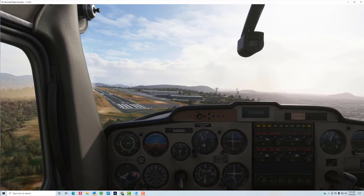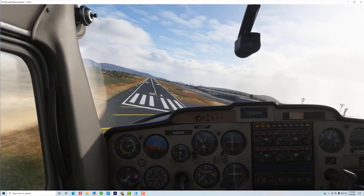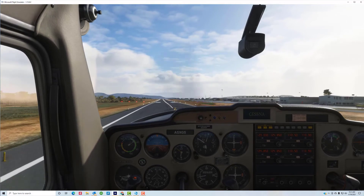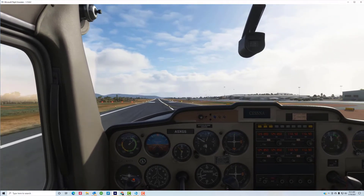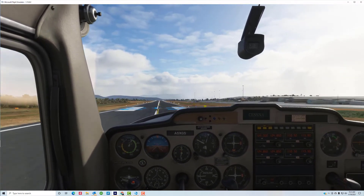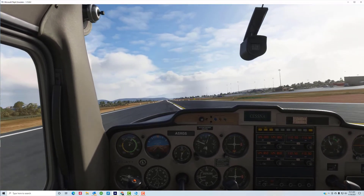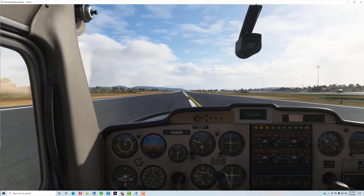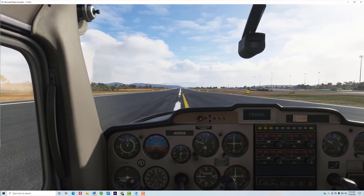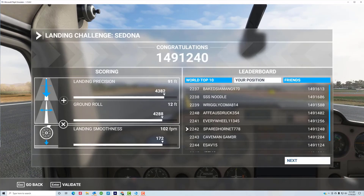Get it lined up with the runway and on the center line, and use power to hold it off the runway as long as you can with a little bit of power. Just keep holding it off as you slow it down. Hold it off. Keep holding it off. And let it touch down right on the touchdown zone. Gently get on the brakes. Nice landing.